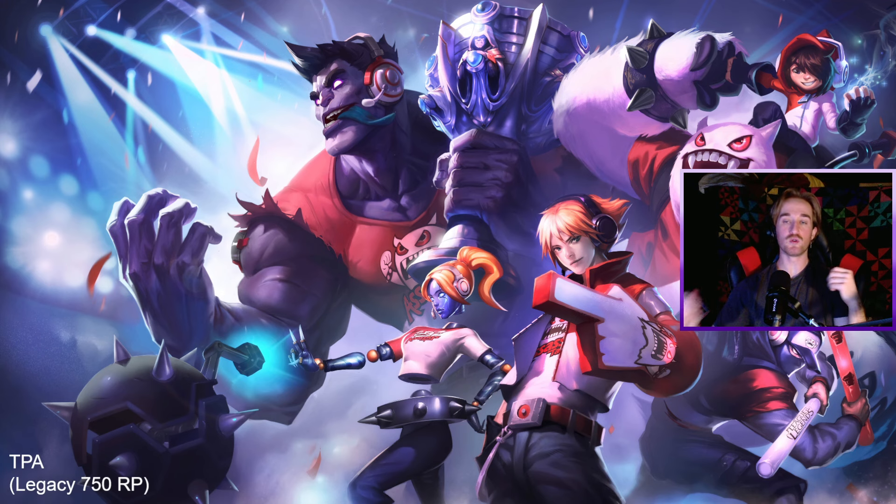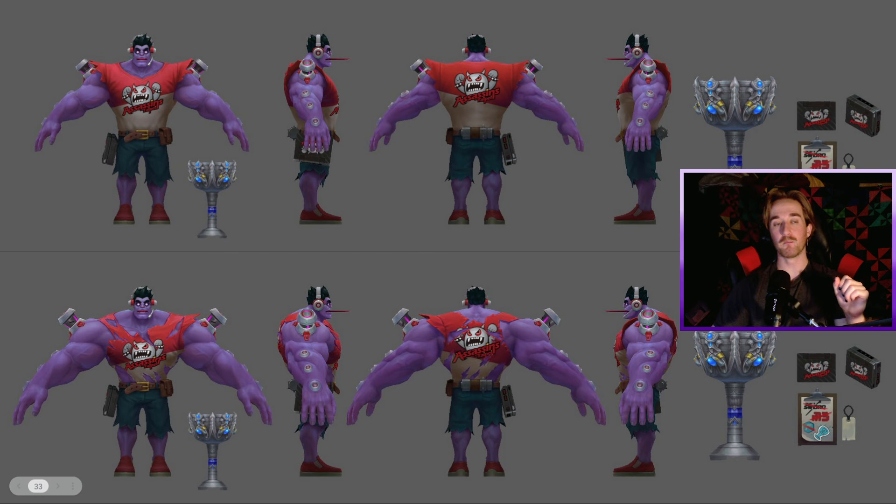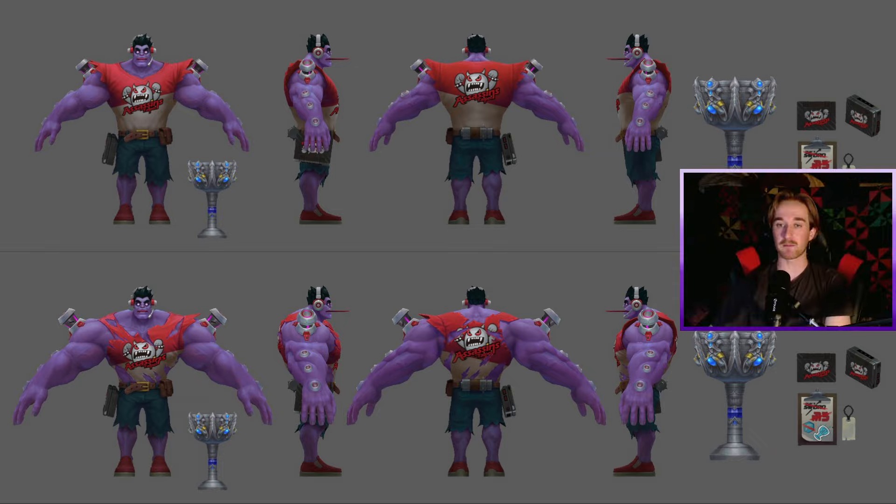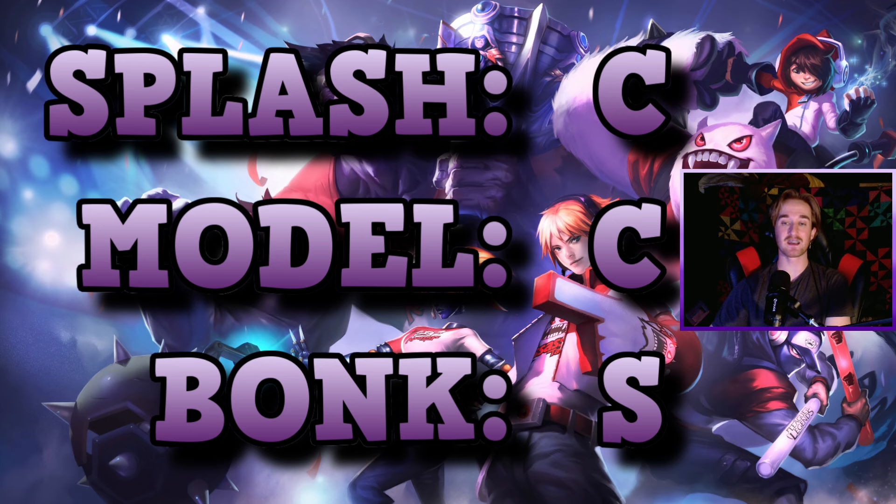Our next skin is TPA Mundo. This one is not one of my favorite splashes — I feel like there's not a lot of personality there. He's not really making an expression; his eyes are kind of blank. I do love how he hulks over everybody there, even Nunu — a yeti. I think that's really cool. He's holding the championship cup, which looks-wise is only okay, but the bonk of that championship cup is the best. It is my favorite bonk out of all of the skins. I play this skin just for the bonking sound — it is so crisp and sounds so good. I could listen to it all day. For bonk, it gets an S. But for splash and model, only a C for both.